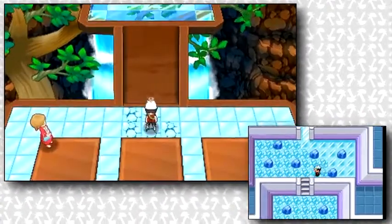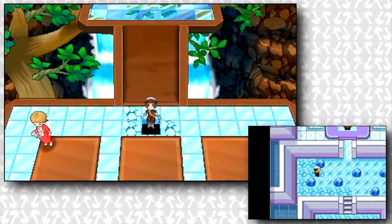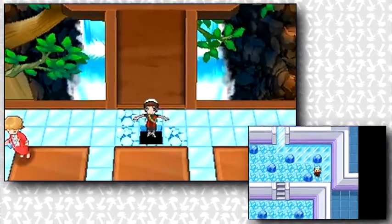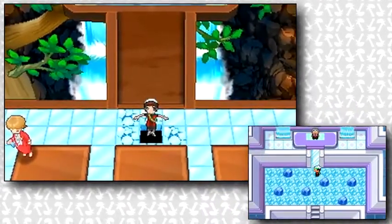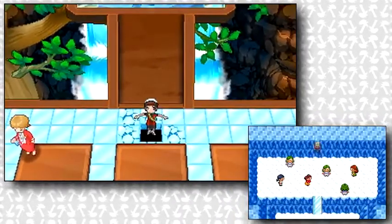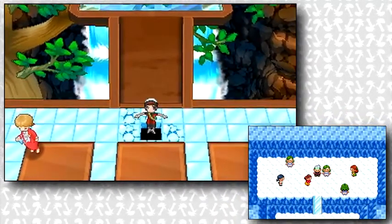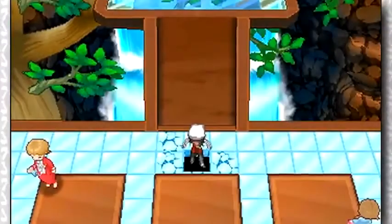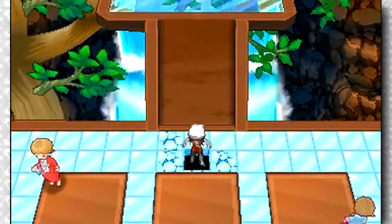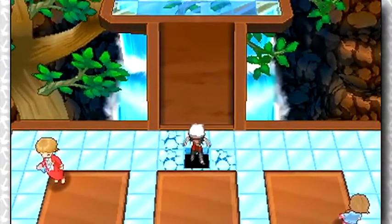The Sootopolis City gym seems to retain the same puzzle of trying to step on every tile but only once, but it looks much more difficult now. Not only are there extra platforms you'll need to step on to successfully solve the puzzle, but along with the horde of trainers on the bottom level, there are also trainers on the top floor now. Notice how they're still hiding the gym leaders from us? This really has me thinking that Juan could be the gym leader with Wallace being elsewhere, or maybe even the superboss. My idea still stands — Steven being the initial champion, but Wallace taking over during the rematches, which would be the perfect way to add in that part of Emerald into the remakes.